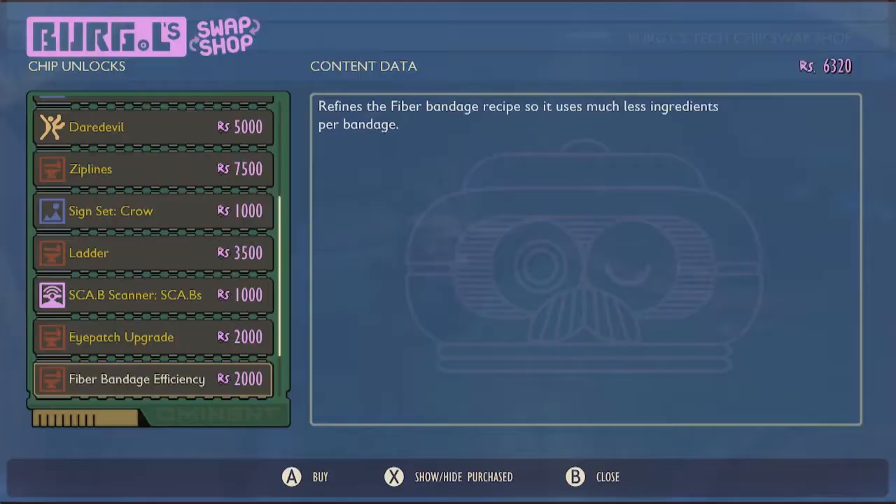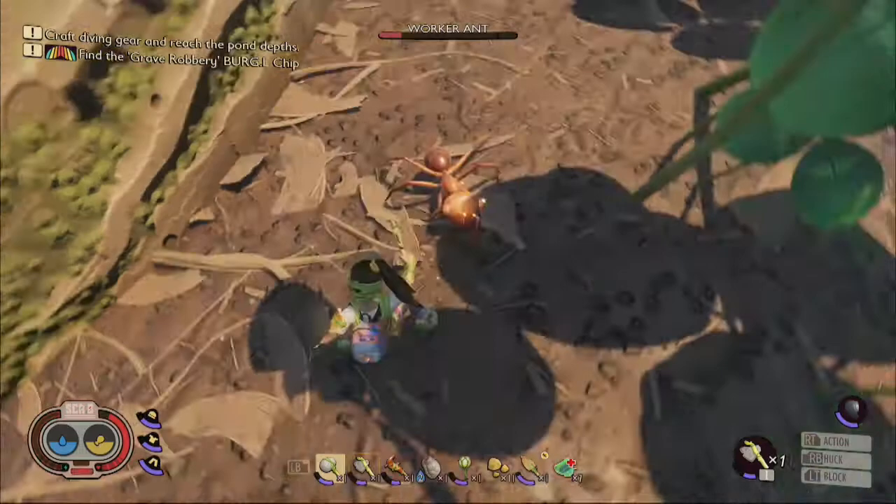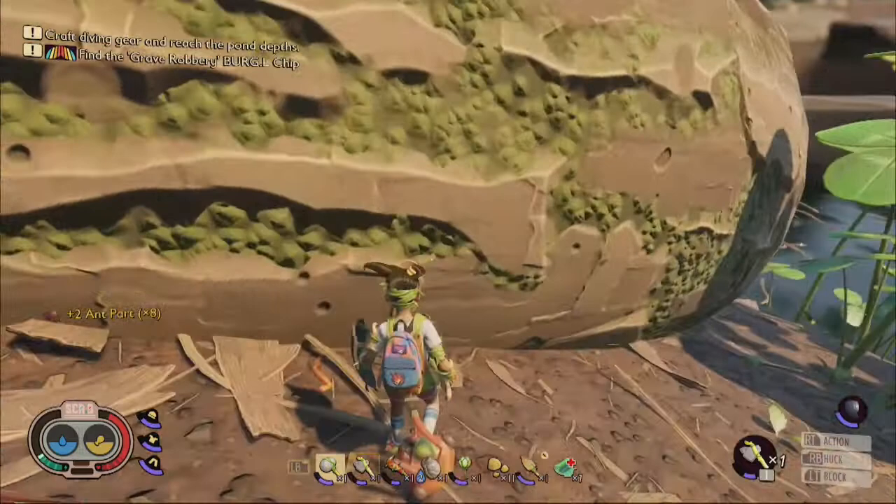One final thing to mention is that the ant hill Burgle Chip will also unlock fiber bandage efficiency in the swap shop, which you can purchase for 2000 raw science. With this upgrade, the cost for crafting a fiber bandage will now only cost you one plant fiber and one sap, which is significantly more efficient than before.